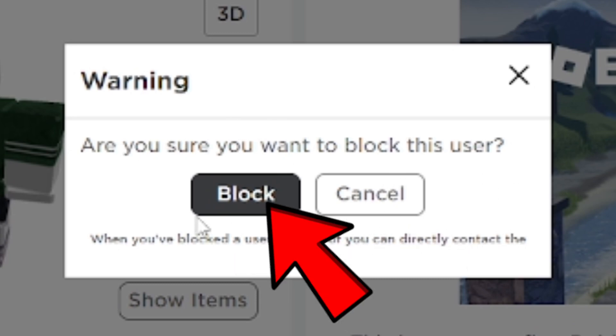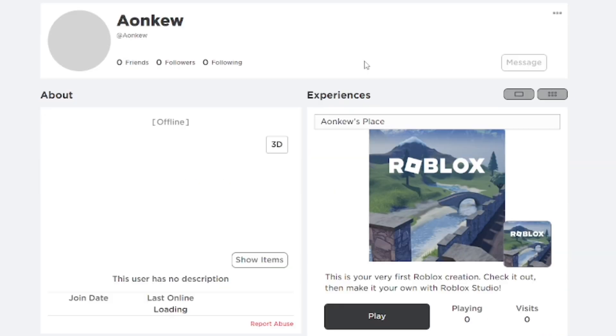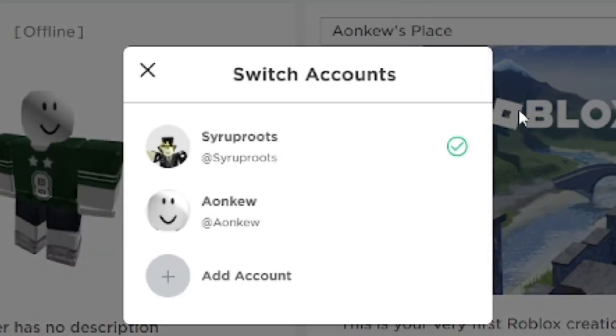Click on that and it's going to confirm — warning — if you want to block this user, go ahead and click confirm and block them. So I have blocked my alternate account. Anyways, if you're friends with them and you block them, they will automatically be unfriended from you.